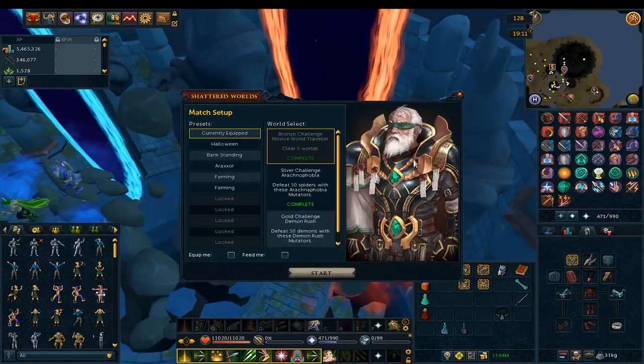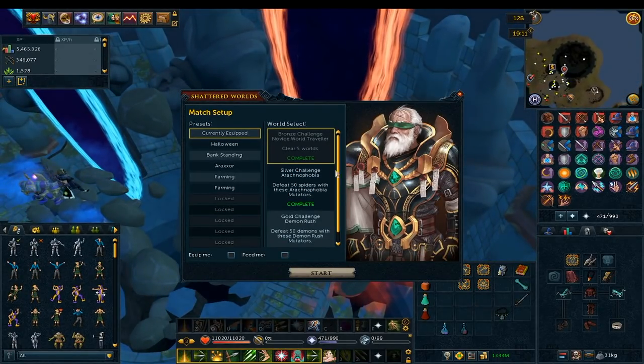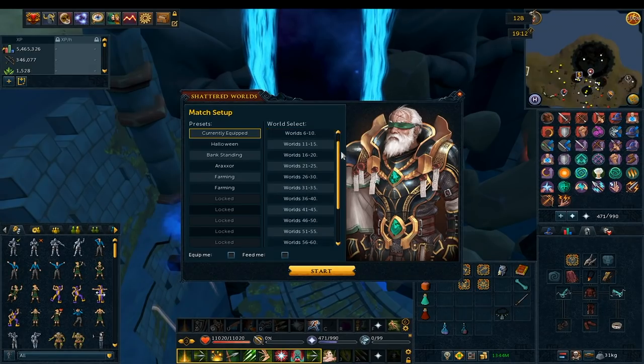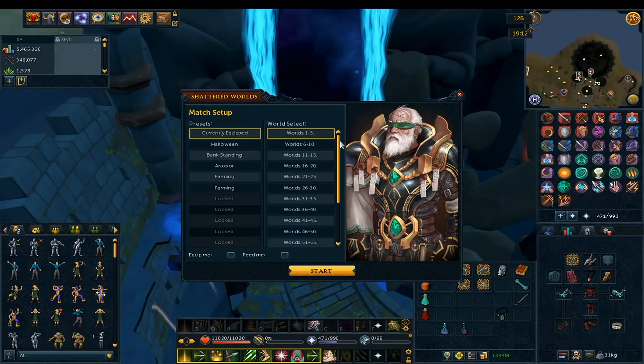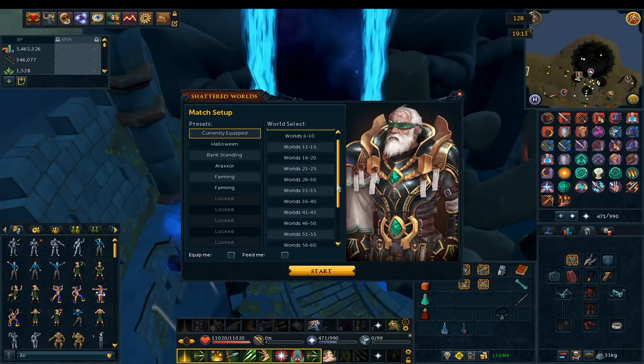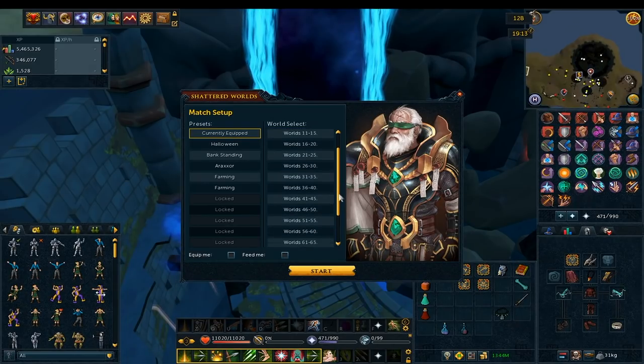Over on the far right corner, there's the big red portal with the challenges. For Shattered Worlds itself, you start at Worlds 1 through 5 with extremely weak enemies and work your way up. It's honestly pretty boring from Wave 1 through about Wave 50 if you're maxed — really slow, weak, monotonous enemies that take no challenge to kill. But once you get to 60+, it gets a lot more exciting with far more reward Anima and much more challenging enemies.